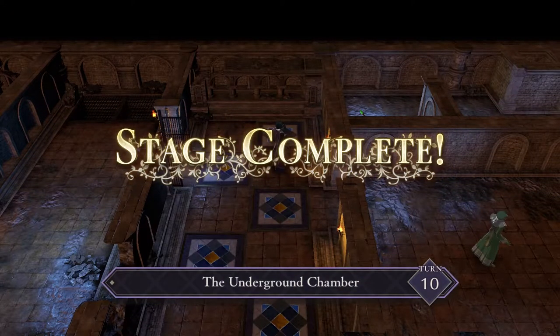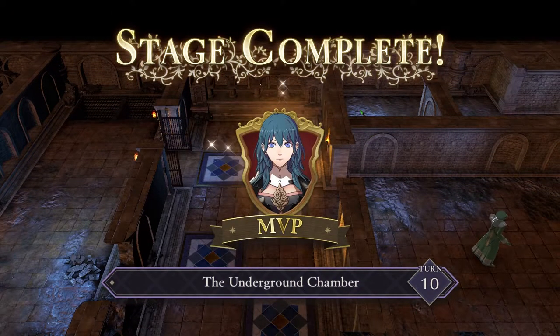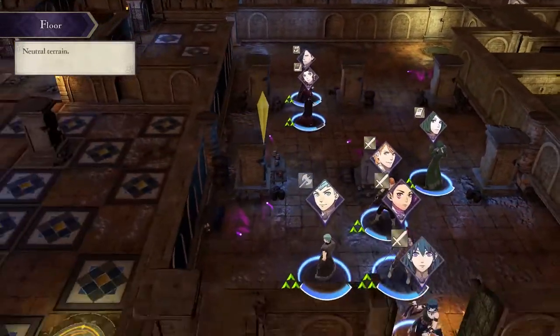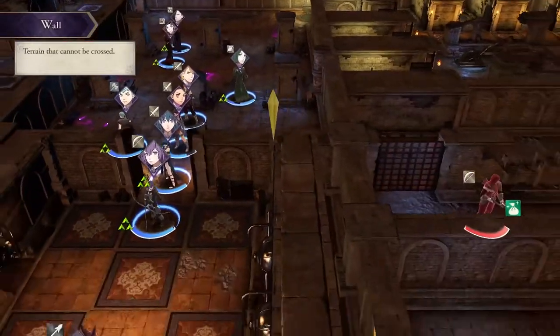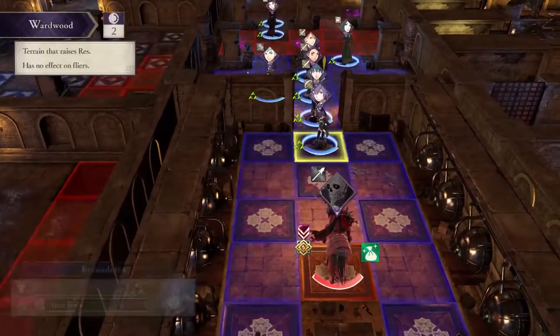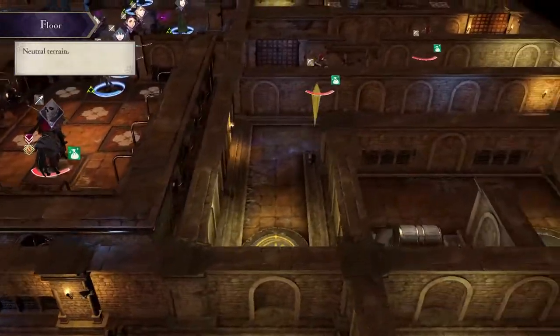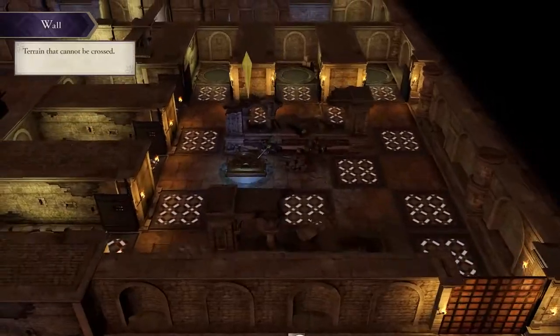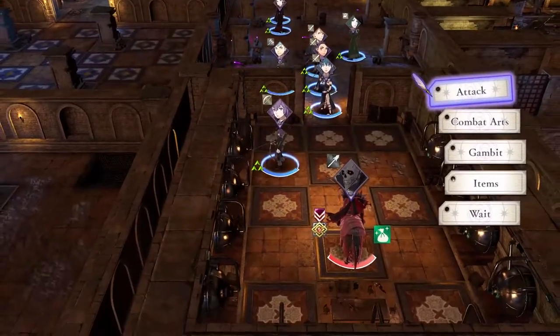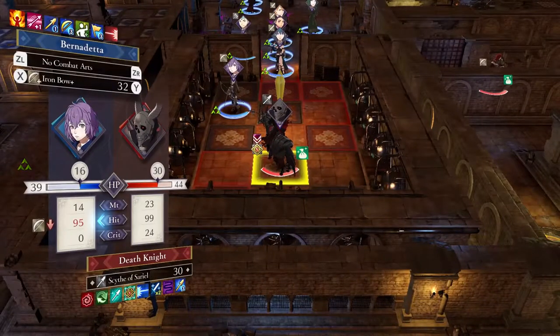That is the Underground Chamber walkthrough — pretty much in a nutshell, the objective was to defeat the enemies on that map. Now I've done a very quick different playthrough where I'm going to attempt to take on the Death Knight. You'll notice that even though I've cleared out all the units on one side, I haven't cleared out the units on the other side of the map, and thus the game hasn't treated it like I've won.